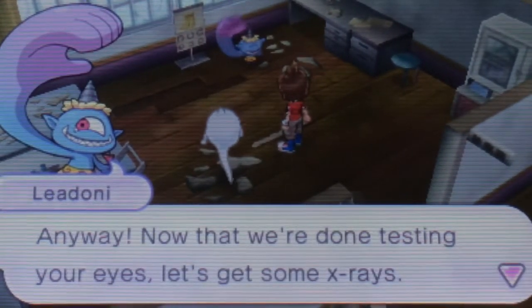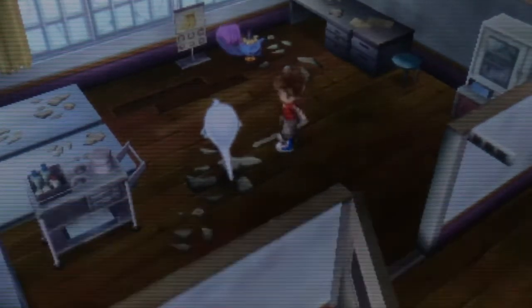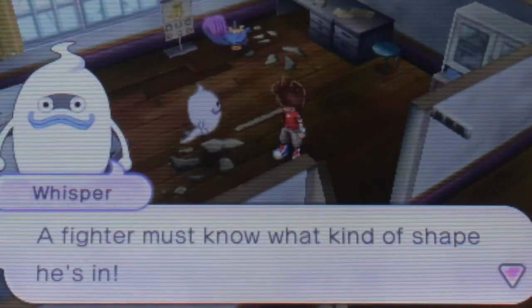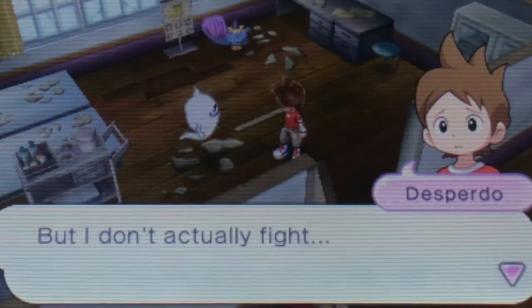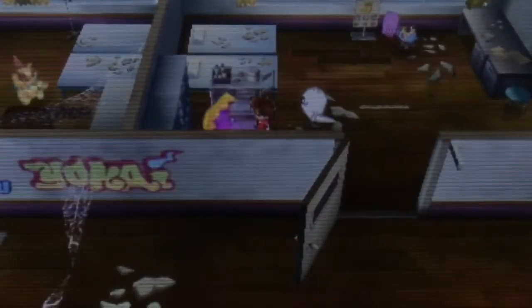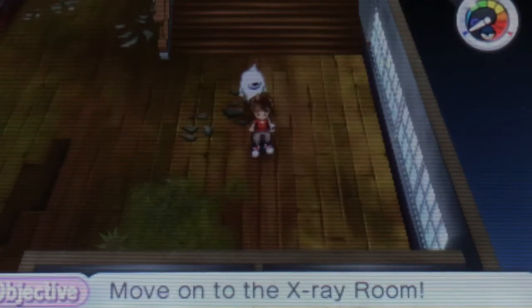Anyway, now that we're done testing your eyes, let's get some x-rays. Please do as the announcement says. Desperado, please make your way to the x-ray room on the second floor. I have to ask — what's the point of all these tests? A fighter must know what kind of shape he's in. But, I don't actually fight. That's not the point. Let's get to the x-ray room. There's an item box here — let me check that out. I think we're gonna have to check out the x-ray room in the next episode, and possibly fight the boss then too. That's the end of this episode, guys.